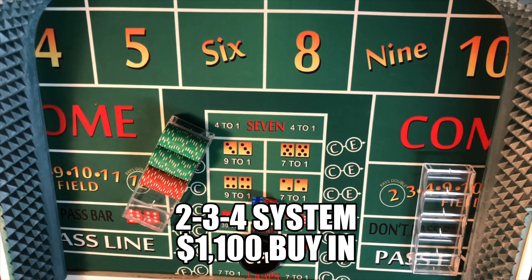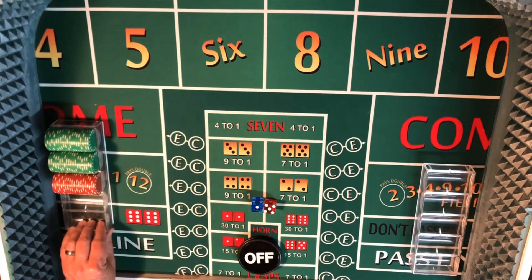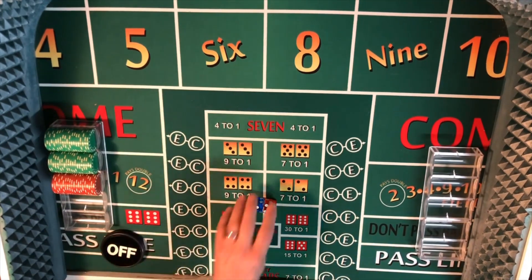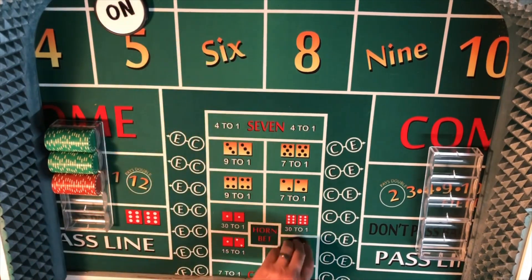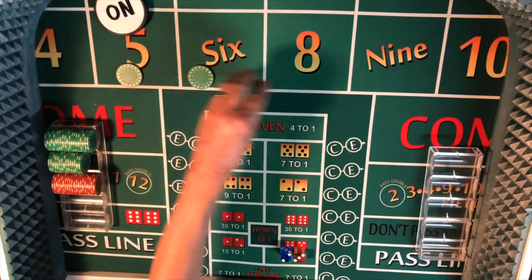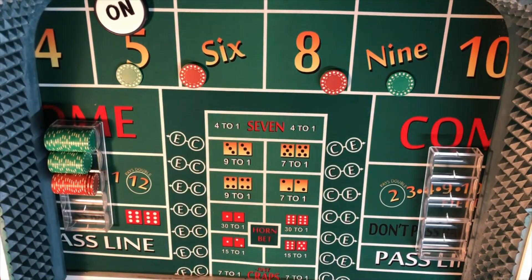Down here at the felt, we've got an $1,100 buy-in for this system — 10 shooters at $110 each. We're going to start off at the $110 level. Let's go ahead and put the chips out. We need to get a number established first on the come-out roll. It's five — that's our number. We're going to go with $110 inside.